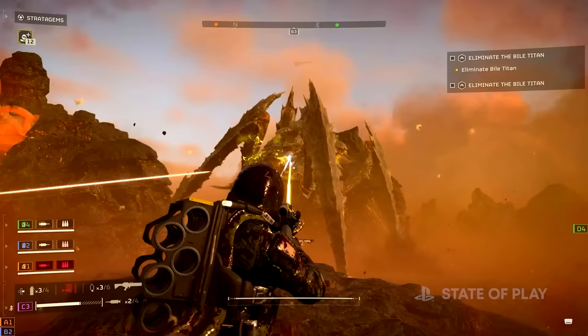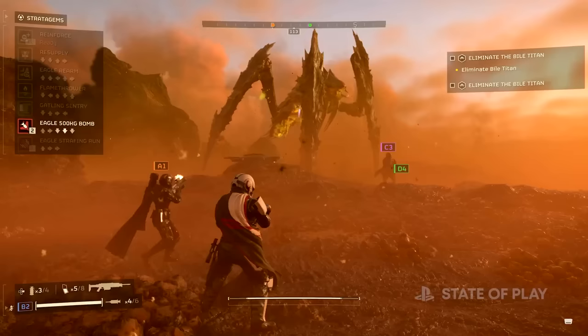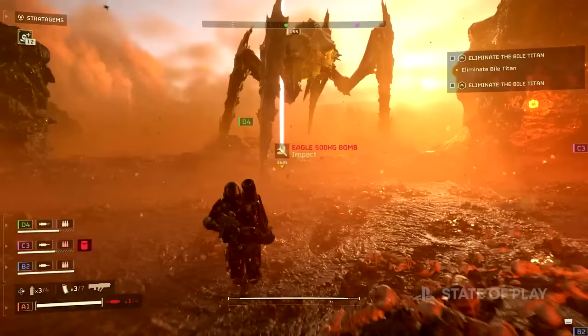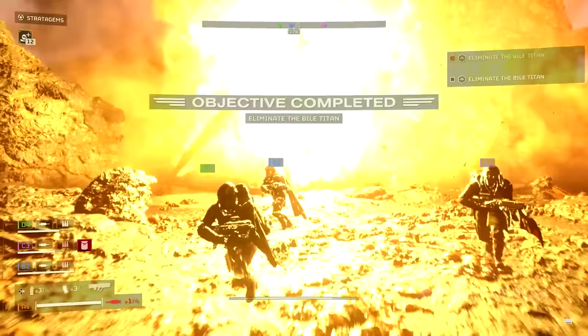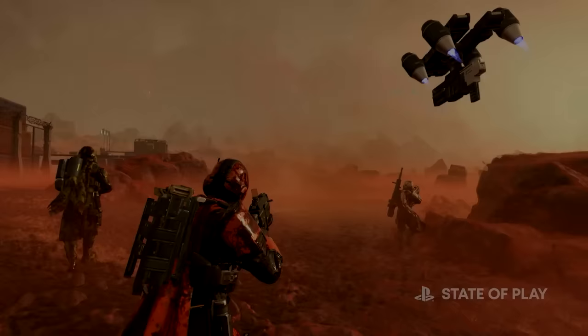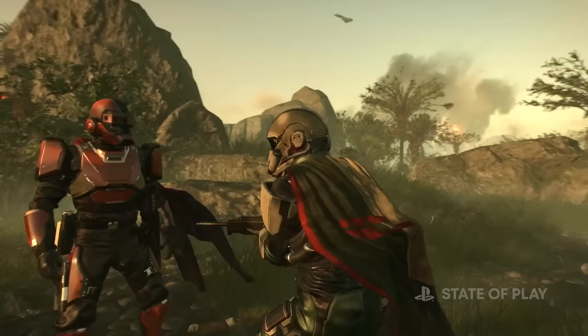Should we do something? Should we strategize? I'm drawing his attention. I don't think I have an option — we need to throw in the 500kg bomb. I'm throwing it out. Oh god, he's coming for me! Getting out of the way. There we go. Nice, good job guys. Well done, Helldivers. Another win for Super Earth.